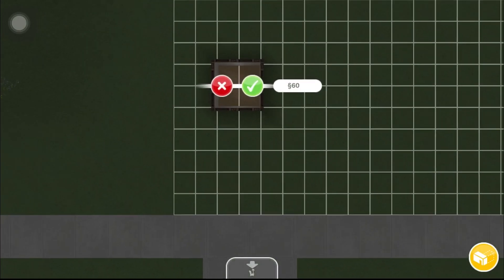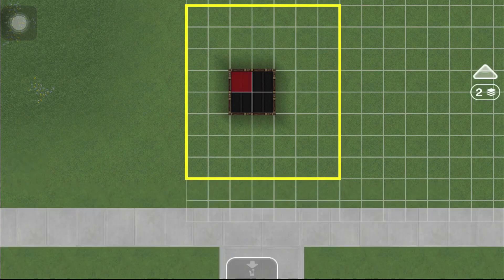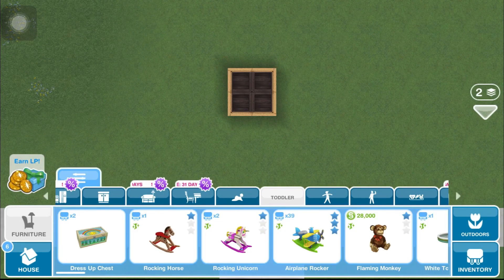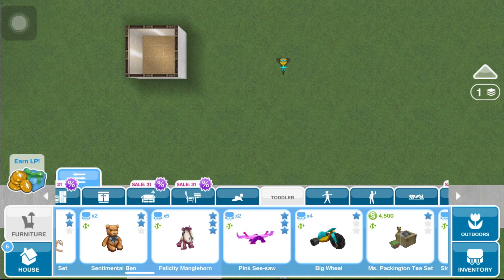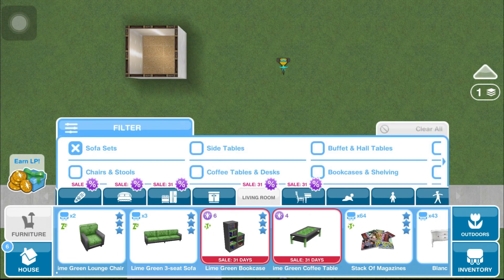The first glitch I'll be showing is the diagonal glitch. The first thing you want to do is build a room — preferably a two by two room — make it two story, then add a balcony all the way at the top. Then get the toddler tricycle and have a toddler come over.